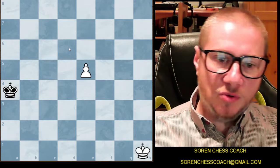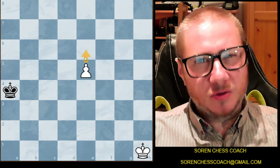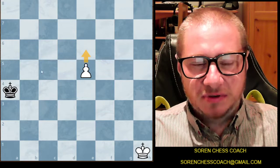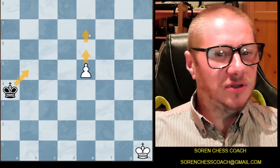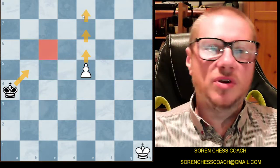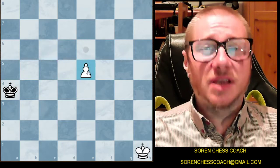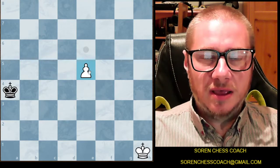Normally you might be tempted to calculate: okay, I'm going to go here, the other guy plays there, I go to e7, then the king goes to c6, and I go forwards. Well, there is a shorter way. Instead of making that effort, just visualize a square.